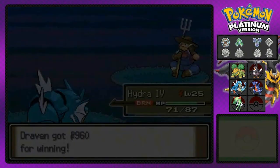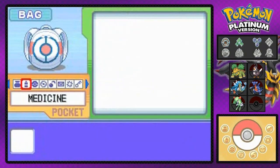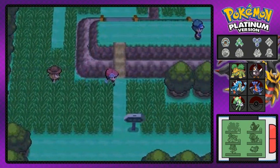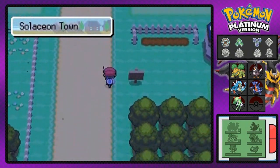Let's go ahead and use some of those items we just bought to actually heal this Pokemon. Crud — I don't think I bought a burn heal item, so I'm gonna have to go back to the Poke Mart. That's annoying.